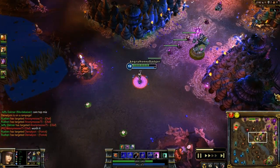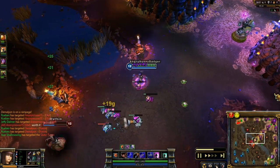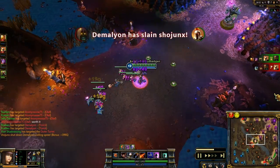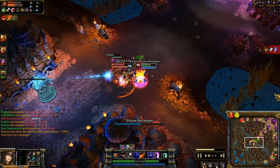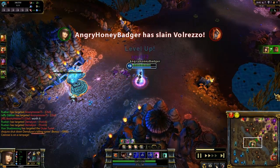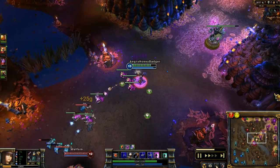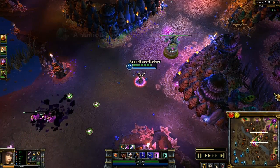As for my rune setup, I like to go with armor penetration marks, armor seals, magic resist glyphs, and attack damage quintessences. It's fairly standard and I think it's good. Here I'm deciding to go for Shyvana because she's alone — I saw the rest of her team was bottom, so I thought I'd move in on her, and that was actually a pretty easy kill. I got the tower too, so that was a double whammy. I was critting a couple times because of my Headshot passive, so that was a good kill to pick up.